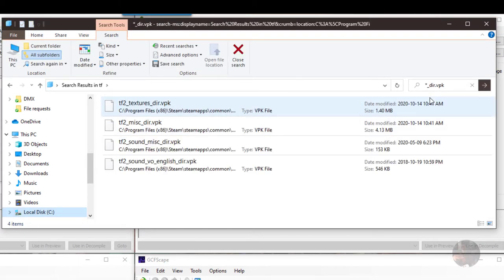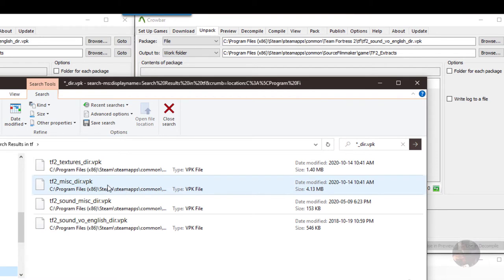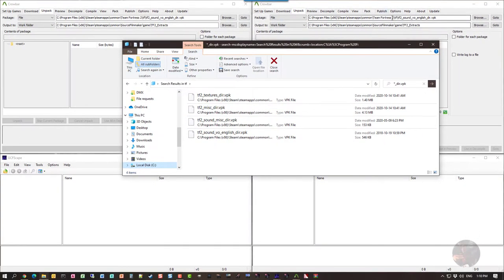VPK files are like split-up RAR files — compressed files that span over multiple volumes. The dir file is the header file for the library, and it's the dir file that we want to open in these two programs. I'm going to extract textures using the Crowbar session up here, extract the misc dir in GCFScape, extract the sound misc up in Crowbar, and the sound VO in this session of GCFScape.